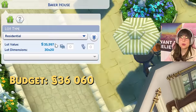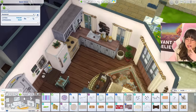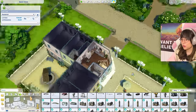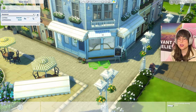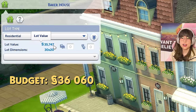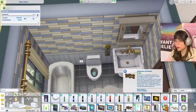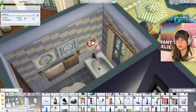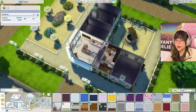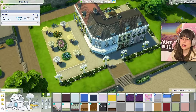We've used 35,997 simoleons with about 60 left. I realized I had removed a paid item and got some money back. I changed the picture frame in the bathroom to something nicer and added a shower caddy. Final total: 35,987 simoleons spent out of a budget of 36,060 simoleons.